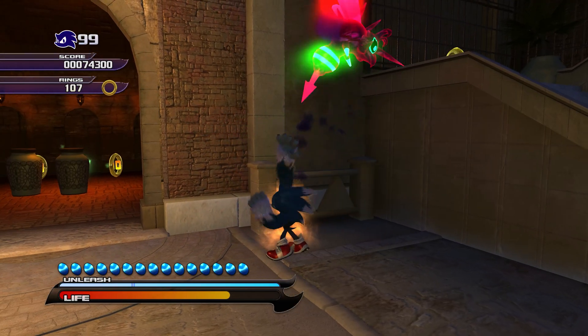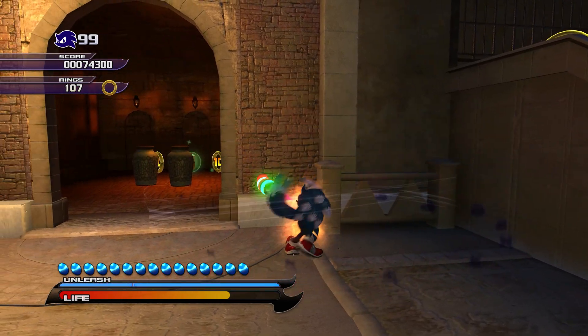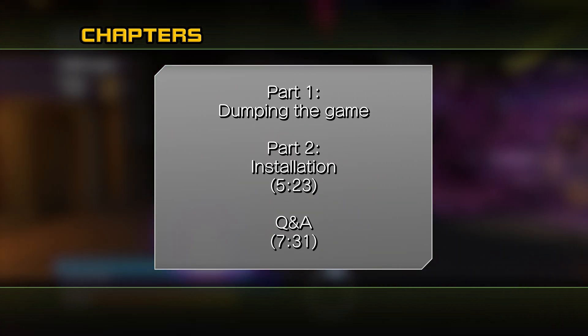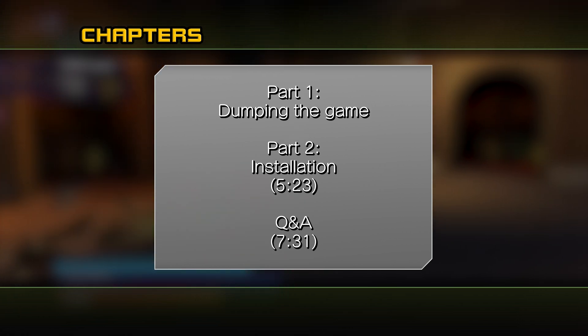Now that we've got that all out of the way, let's get down to the installation process. The following has been split up into two sections. The first part will detail how to dump the game files from an Xbox 360, and the second part will be the installation of the game. Feel free to skip ahead if you already have the necessary game files.